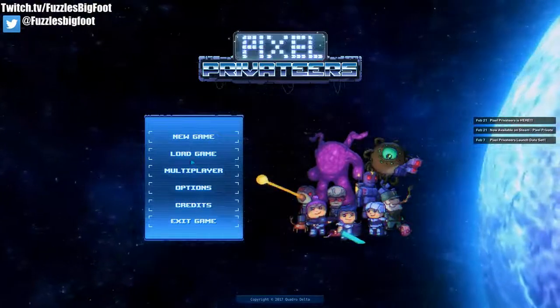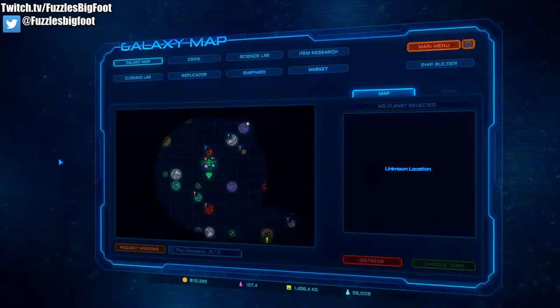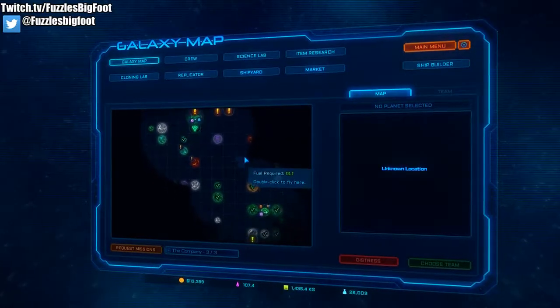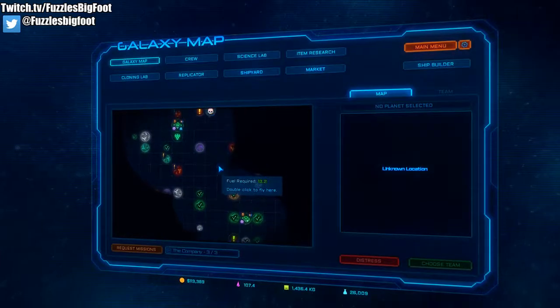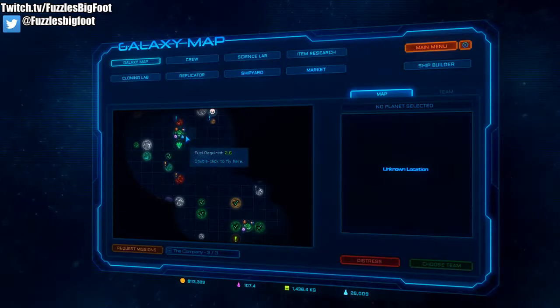Let's get right into it. Before we even talk about the ship builder or the upgrades, let's talk first about the market. There are a few markets in your galaxy that have docks to allow you to upgrade your ship.